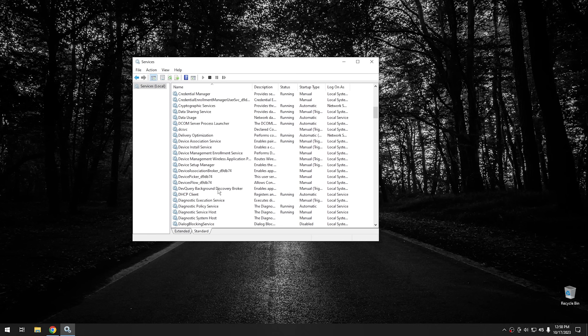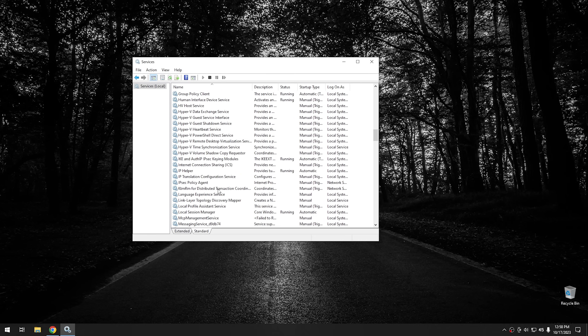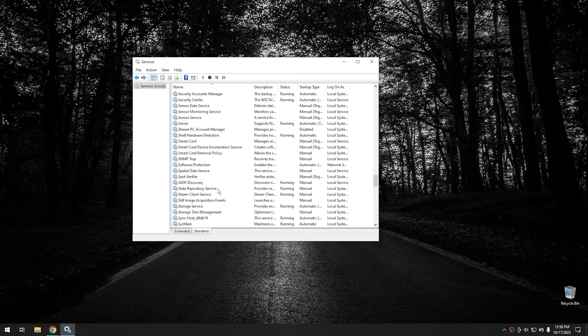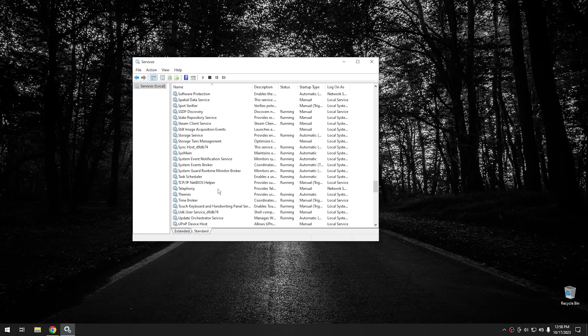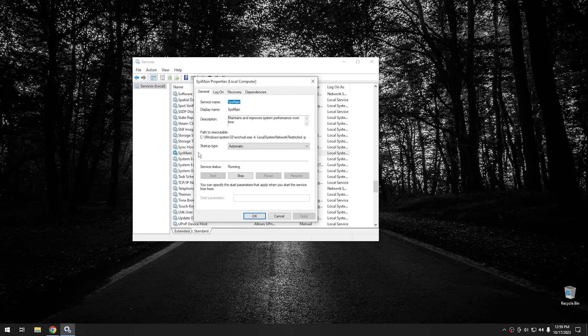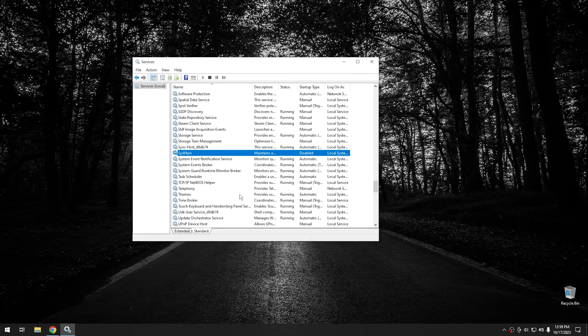The next one I'm going to choose is system main. This one essentially has no purpose other than if you're running spinning disks. What it does is preload applications at system boot-up — applications that Windows thinks you might want to use. It doesn't do anything if you have an SSD installed anyway. If you have an SSD as your primary drive, system main really does nothing — it only works with a spinning disk. And honestly, you really should have an SSD as your primary drive in a gaming system. So we're going to double click, set this to disabled, push stop, and hit OK.